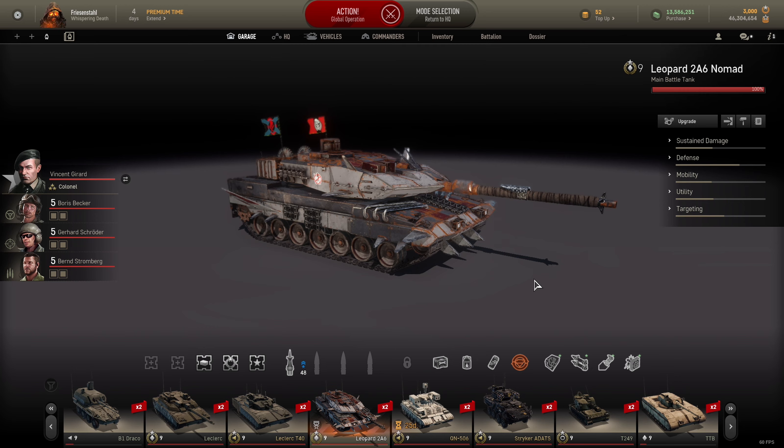Das Wichtigste ist tatsächlich, dass man die Caps holt, hält und verteidigt – damit gewinnt man die Runden. Es ist egal, ob man viel Schaden macht oder nicht. Es geht letztendlich darum, die Tickets auf null zu bringen, und dafür muss man gar nicht unbedingt viel Schaden machen oder viele Abschüsse haben. Man kann da auch anders ganz gut punkten, wie man in meinen anderen Videos sehen kann – ich spiele ja zu 90 Prozent nur Globs.